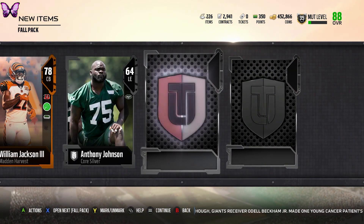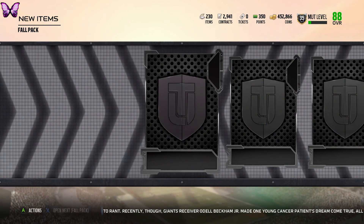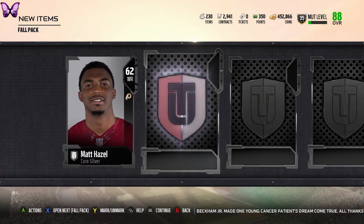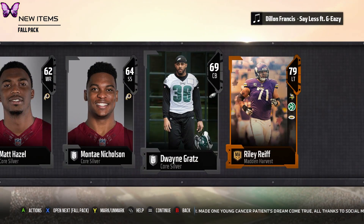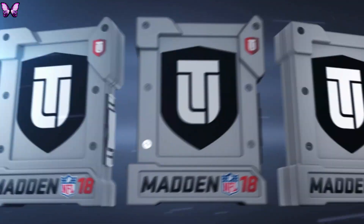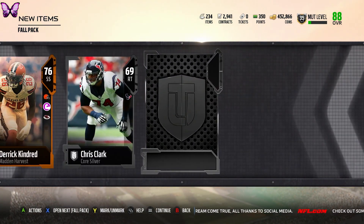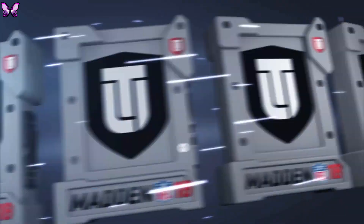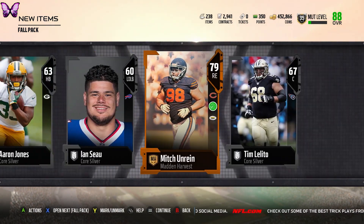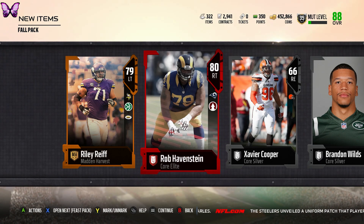It would have been cool if Carson Wentz or Deshaun Watson weren't Football Outsiders cards — Football Outsiders are kind of boring since the only way to get them is packs. Carson Wentz as a Harvester would have been something to be hyped about, though people might be mad he didn't get a high enough overall for how well he's playing. Obviously you can't make Deshaun Watson a Harvester because those are based on Thanksgiving performance and Watson is hurt for the year. It looks like you're guaranteed all gold players.